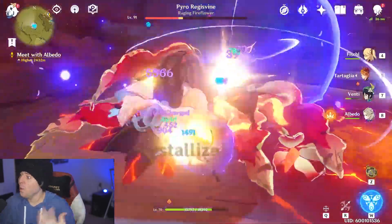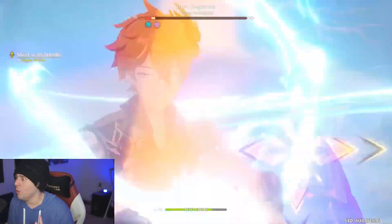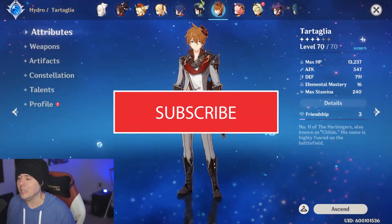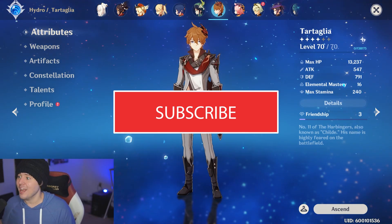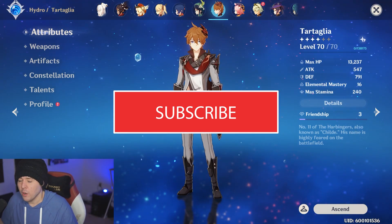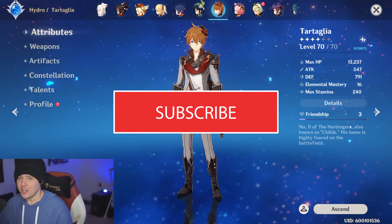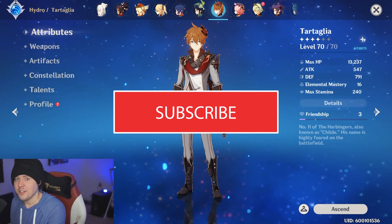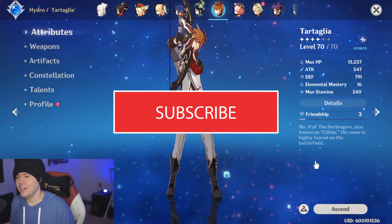A lot of things have changed since patch 1.0 when Childe came out — we're in 1.4 now. There are a lot more strategies and equipment you can utilize on this character. We're going to tackle all that stuff in this video, whether you want that big AOE damage he is known for or the single target chain-gun supportive damage. He abuses those due to his fast attack speed, and we're talking about that as well.